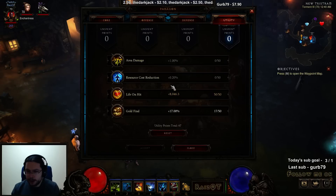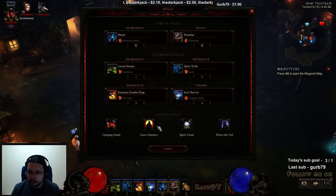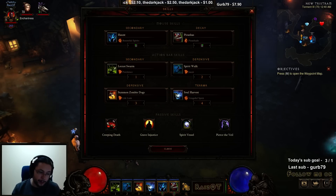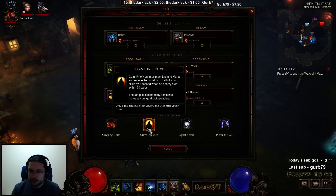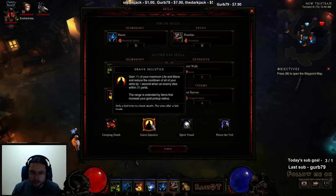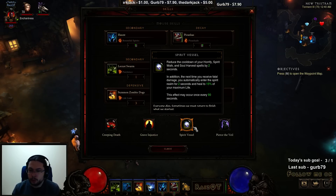Grave Injustice is very, very needed — it reduces our cooldown by one second every time we kill an enemy, and also gives us life and mana. It's a ton of regen and this is what the build is based off of: reducing cooldowns. Spirit Vessel reduces Spirit Walk and Soul Harvest cooldowns by two seconds, which is huge.